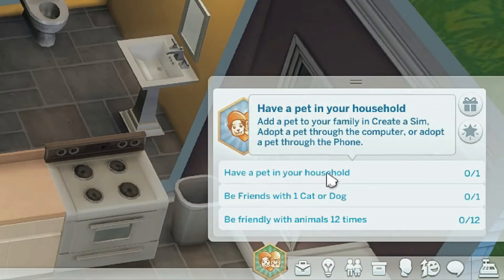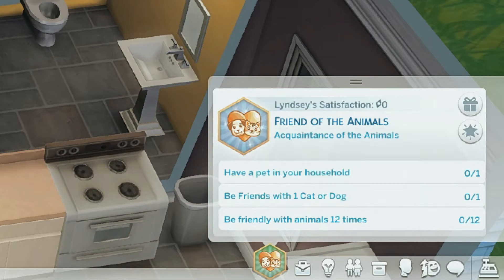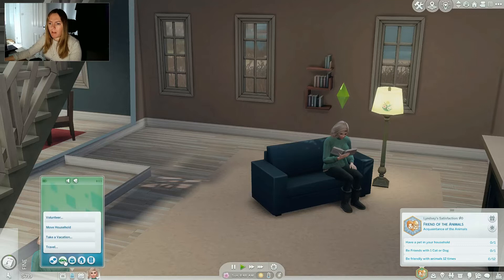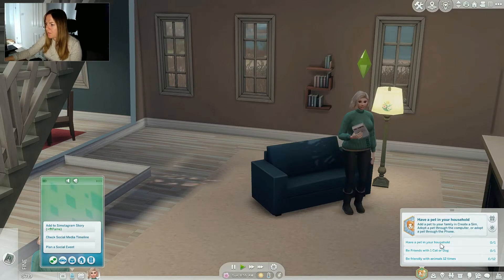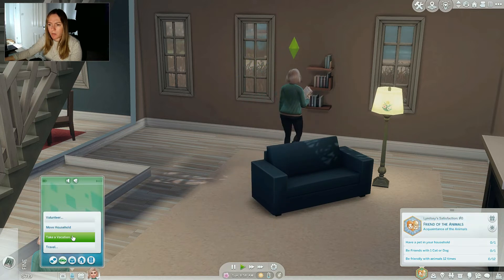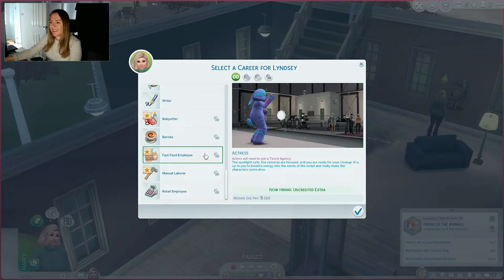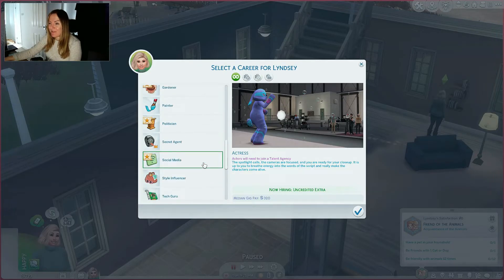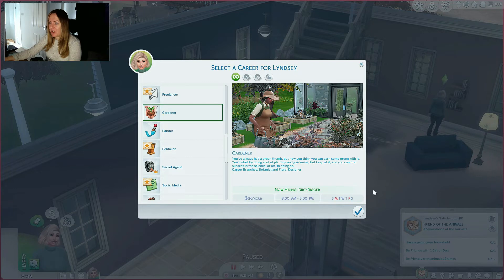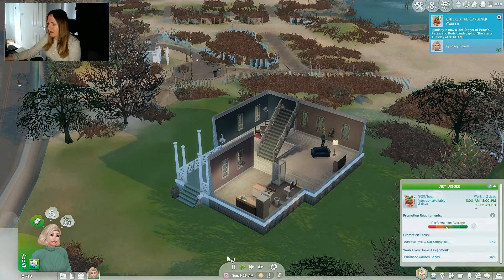Let's see what her first aspiration is: have a pet in your household, be friends with one cat or dog, and be friendly with animals 12 times. I can't find the adopt option - it's not there. You can adopt a pet through the computer or the phone. Let's also give her a job. It's a shame it's not like a vet or something - I think I might have her as a gardener. I feel like she would enjoy gardening.